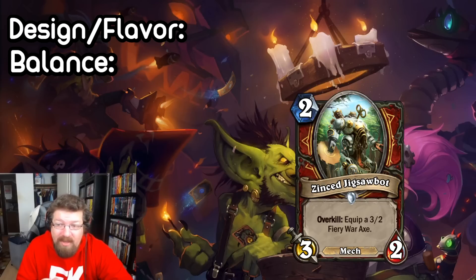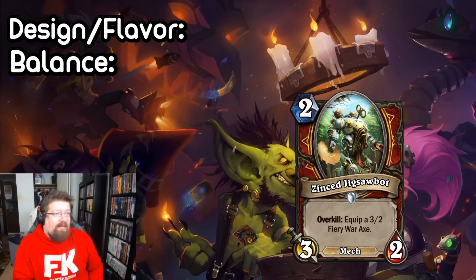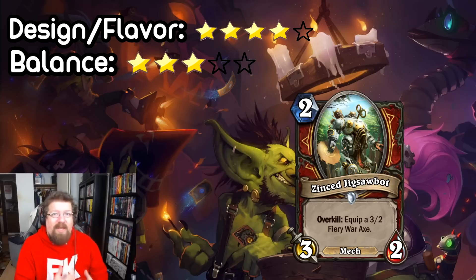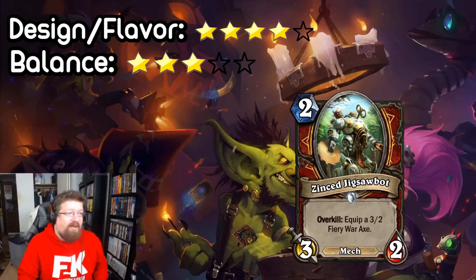I think it's pretty flavorful in Warrior — you have the mech stuff, they've done it with Dr. Boom Mad Genius, and War Axe is obviously a pretty iconic Warrior card, and overkill has been a keyword used in Warrior before. So design and flavor wise, I give it a four — pretty on the mark. But balance wise, I think it's too awkward. This card is basically going to be a Bloodfin Raptor most of the time. Maybe a two mana three-two is just good enough, and if you get the War Axe it is insane. I'll give it a three on the balance scale because I think it would see some play — might be a really good Arena card — and if you pull it off, it's pretty insane. Pretty cool card.